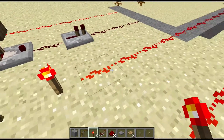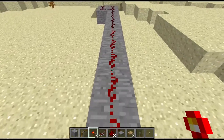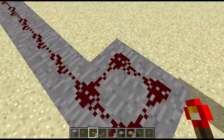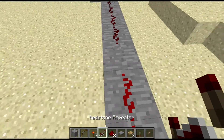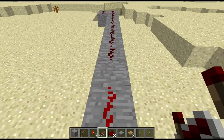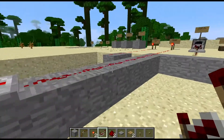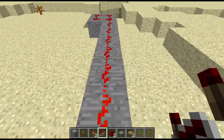Let's move on to the redstone repeater. We have a redstone torch hooked up to some redstone, and the wiring goes all the way out but starts losing its signal and eventually no power gets through. What we're going to do is break the line right here, grab our redstone repeater, and place it down.